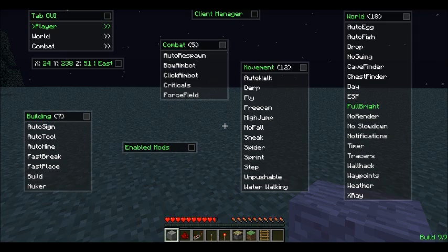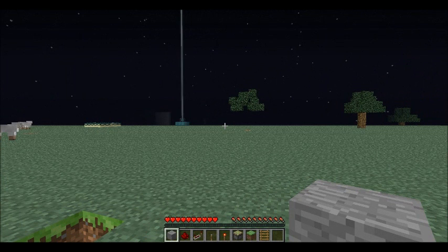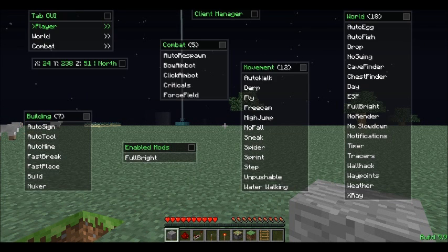Fulbright — that's good for caves. I'll show you. See, Fulbright is just like having torches surround you. It's half Fulbright on actually, so it's easier.